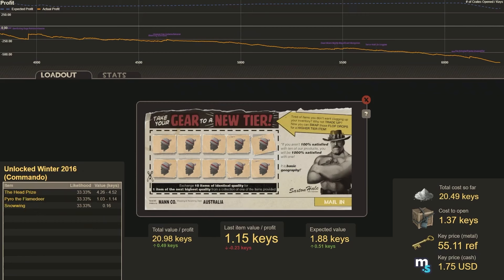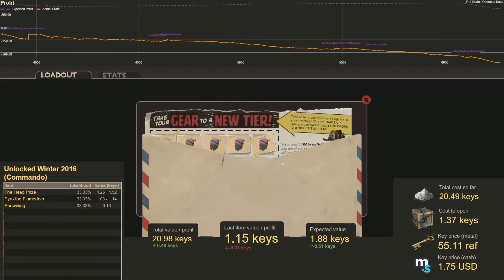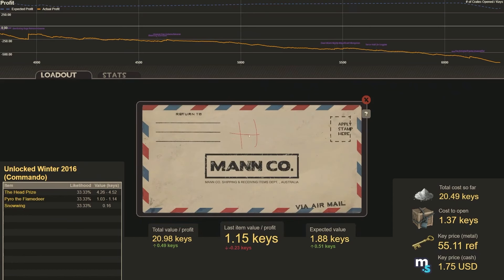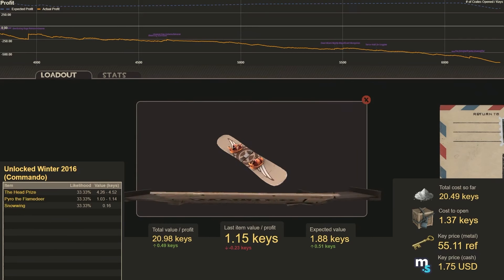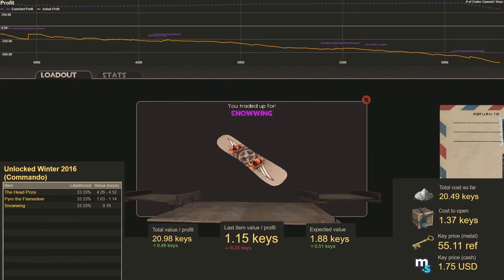How about some Winter 2016? We are hoping for a Head Prize or Pyro the Flame Deer. Number 21. We get neither — we get Snowing, which is not profitable at all.